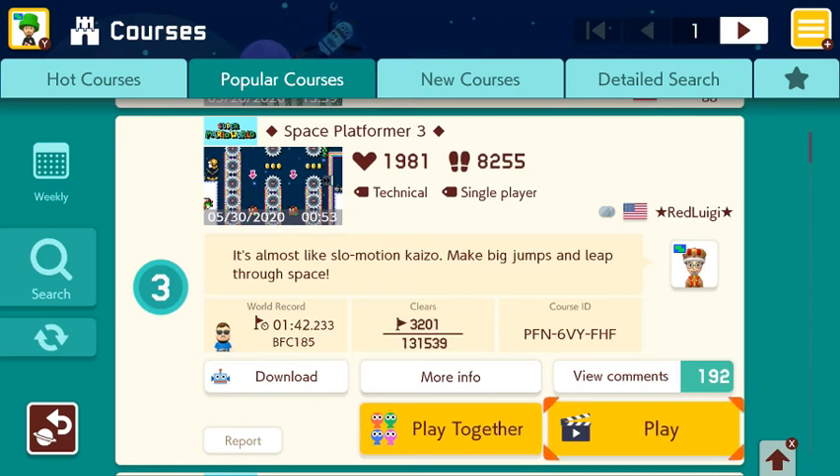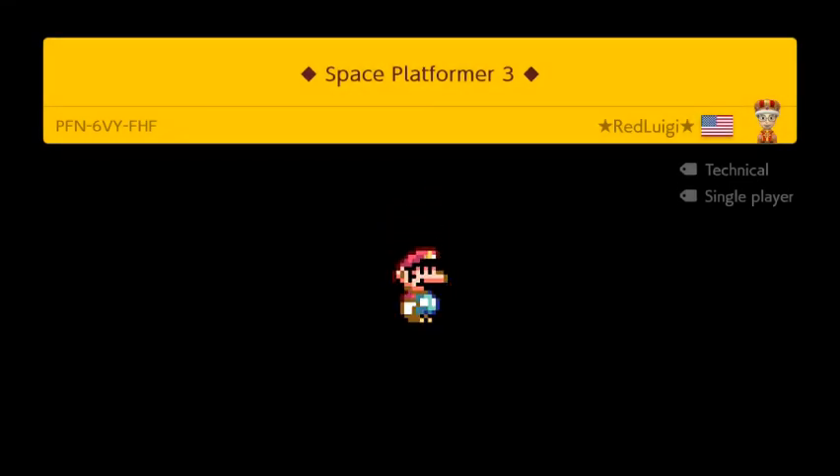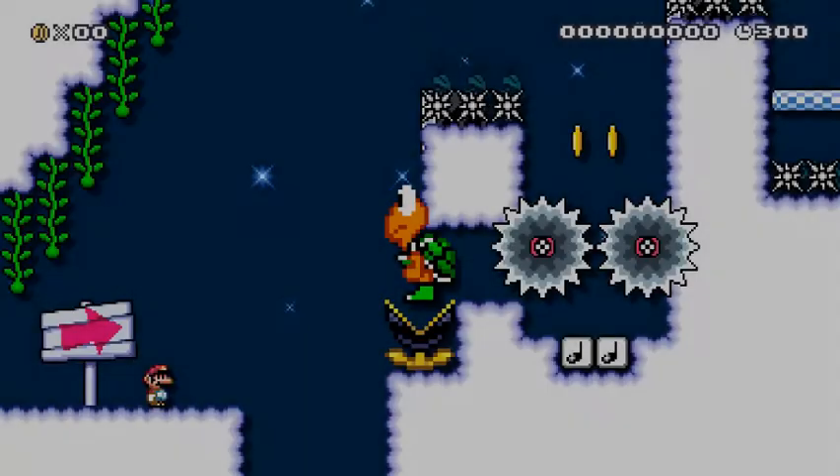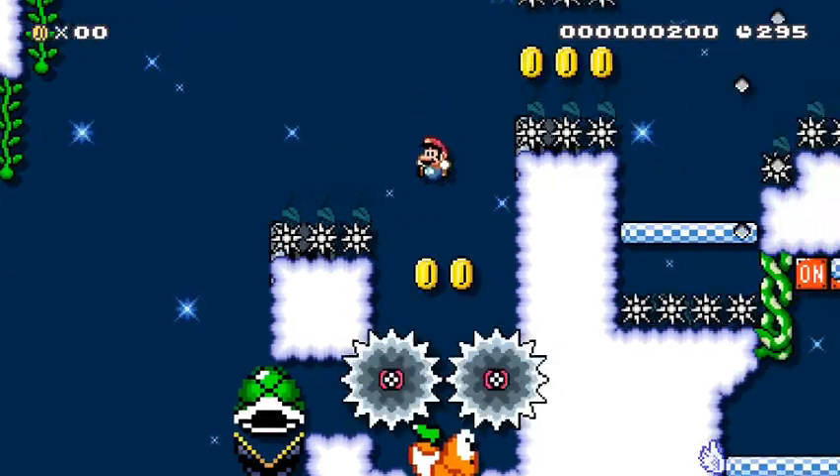The clear rate is a little bit higher, especially for super expert levels — nearly two and a half percent. The world record is a minute 42, so it is a long one. It's a space platformer so it's going to be low grab. I've made a level similar to this with the same theme so I kind of have an idea what's going on. Low grab does make everything slower, but still, a minute 42 is on the longer side.